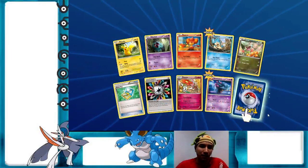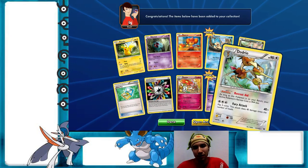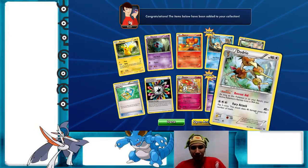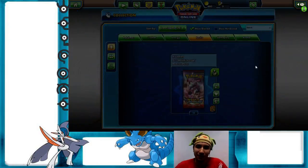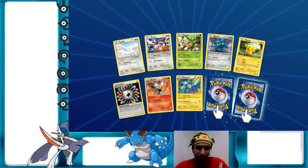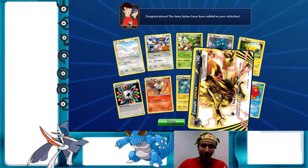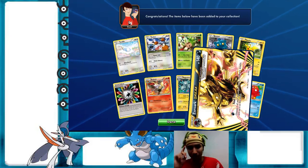Look — Farfetch'd, how cute. This is Dodrio. Dodrio reduces retreat for your active Pokémon by two, but Floatstone is a better card because you have to evolve into Dodrio, it doesn't help itself if it's active, and it can't retreat for free. So Floatstone is better — Dodrio's just there. Speaking of Floatstone, have I pulled one yet? I don't remember. Of course I'd get that in the online version. Another Auxiliary — yes! Having two of those is going to be helpful.